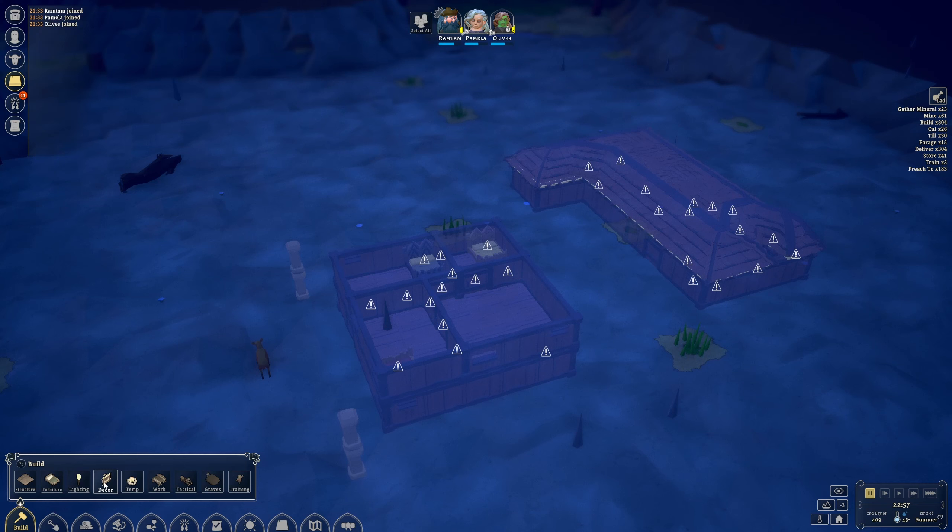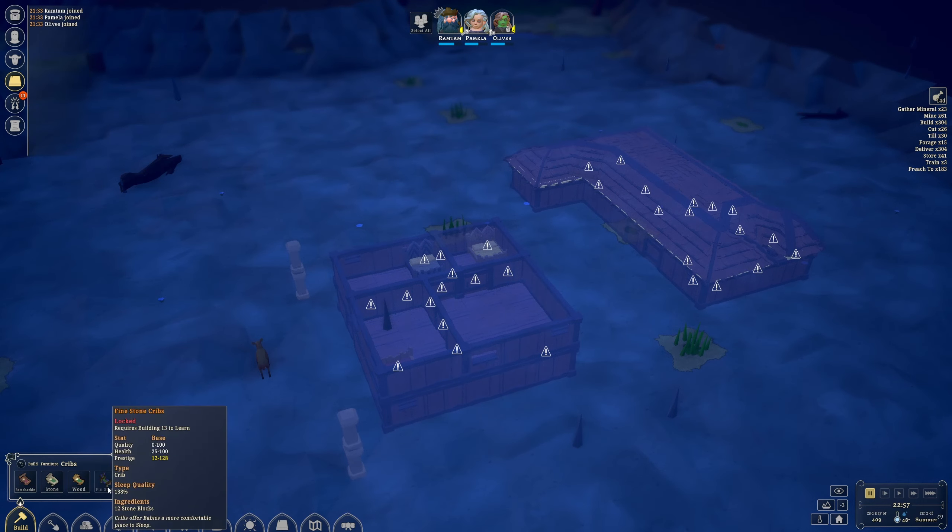After that, the next thing to look at is decor. Before I forget — you do have cribs. You have four different versions of them, they're for babies, and they give the baby more comfort and a happier baby. This gives them more development points, which are the traits they can spend as they go from one stage to another. If you can, try to get really nice cribs — at least try to go with wood or stone if possible, and always keep them happy.